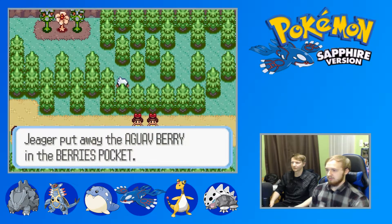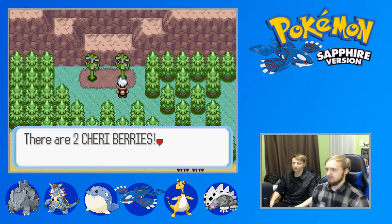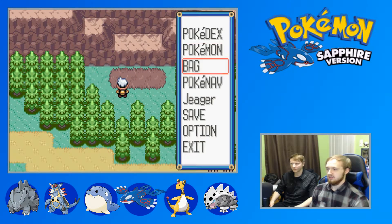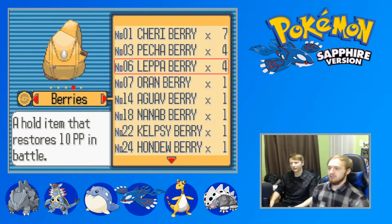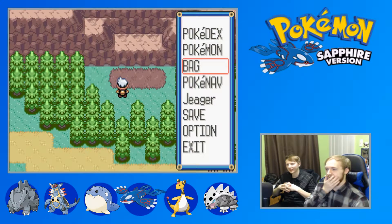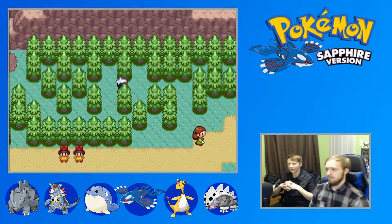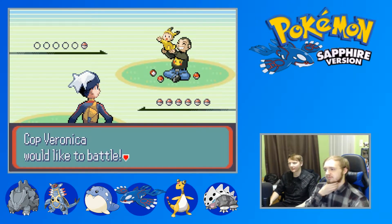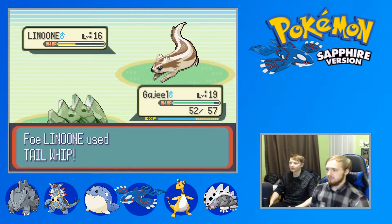Let's see - a Guava Berry, some Leppa Berries. I like those. I can't remember exactly what they do - I think they heal PP, 10 PP, that's right. I remember getting so many of those in Sun and Moon for shiny hunting - kept using a Leppa Berry to get more PP while doing a shiny chain. Good to farm those, and Sitrus Berries at the berry gardens. Especially if you fly back to Lavaridge.